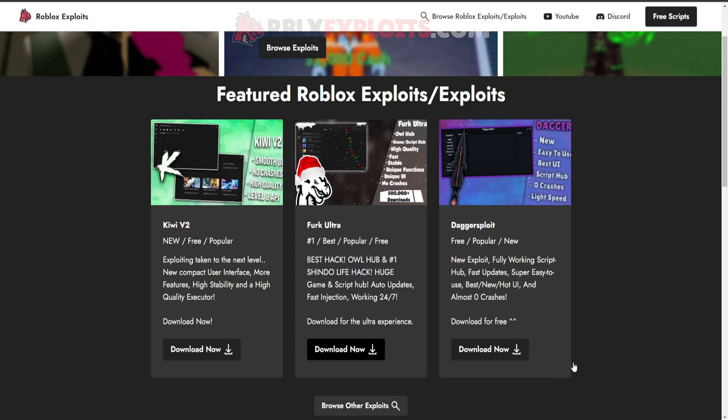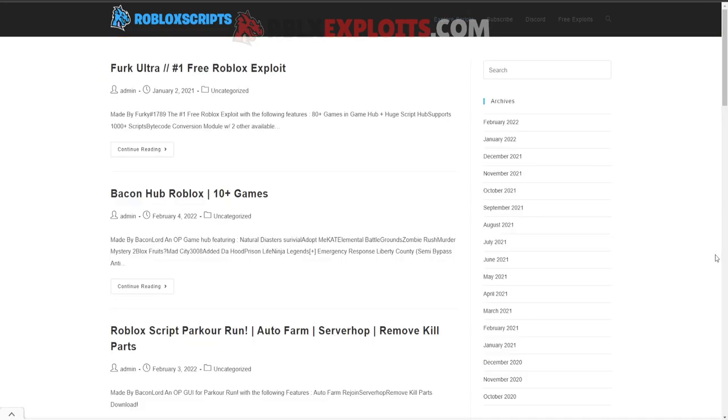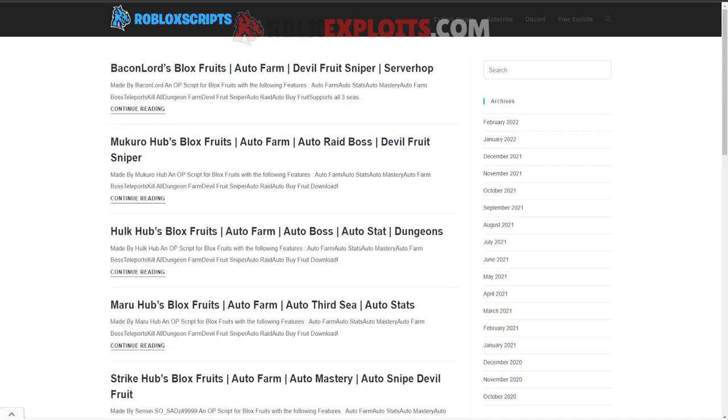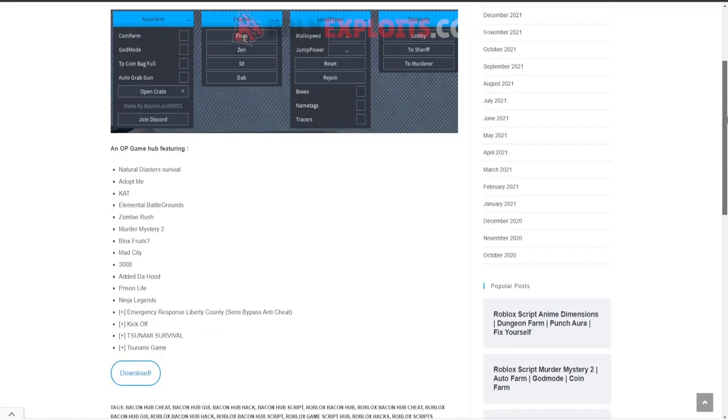If you don't want that, go to robuxscripts.net, the second link in the description. Click 'Explore Scripts' at the top or the button at the bottom, then use the search bar on the top right to type your game name. You can find scripts for every single game — Shindo Life, Fighter Simulator, Blox Fruits, and a lot more. To get a script for free, click on it, scroll down, and press the blue download button. There are zero ads.